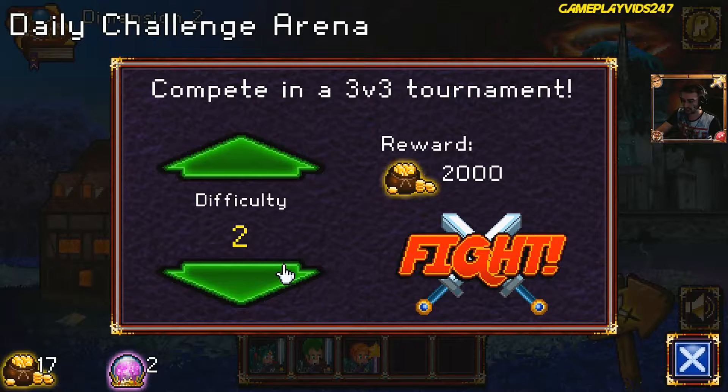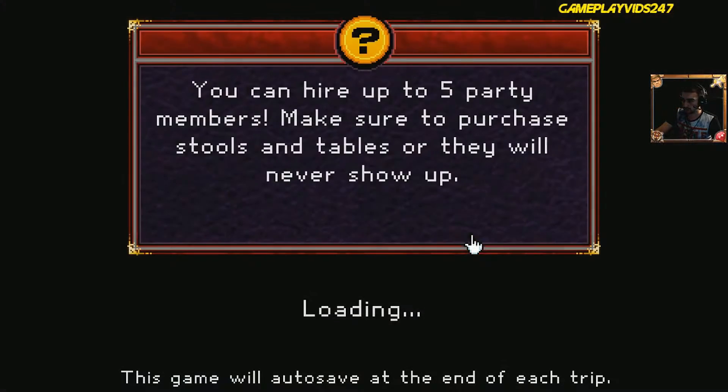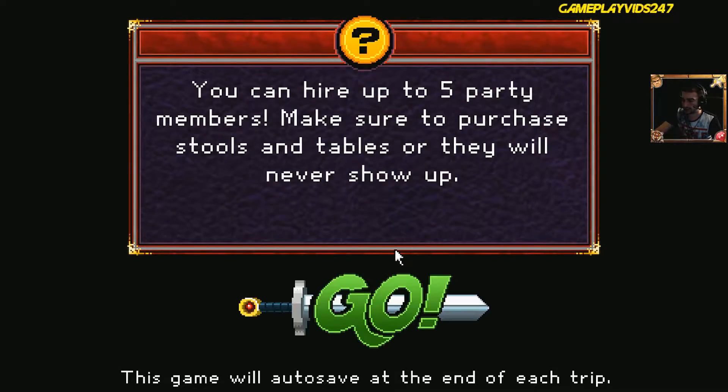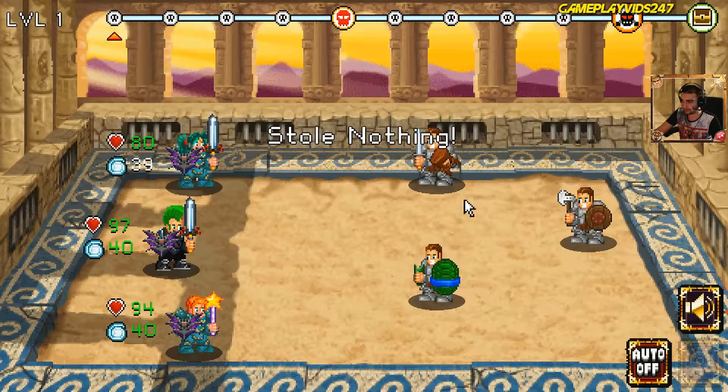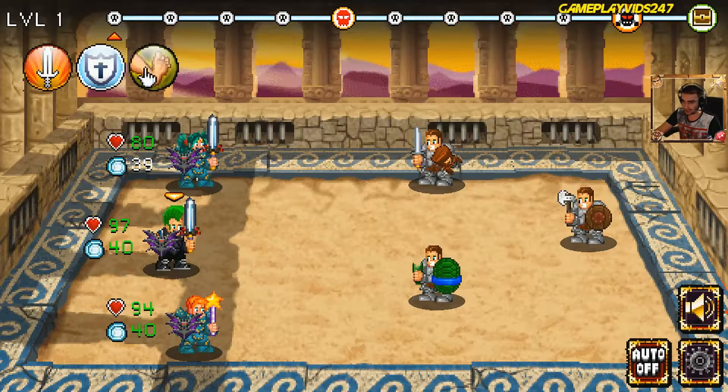Alright, let's play the arena. Difficulty 2 — no, we don't have a healer for that. Perhaps we'll just use the normal arena. Yeah, alright, we'll find a normal tournament right now, just to get some gold, okay? So we have a thief — first time ever we have a thief. Stole nothing. That was pointless.